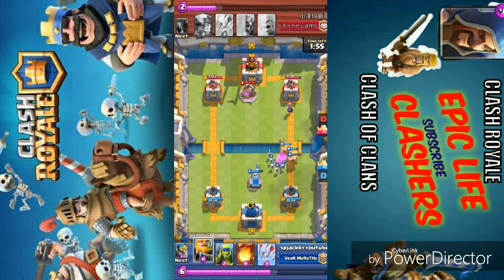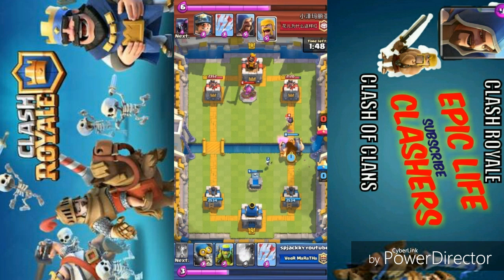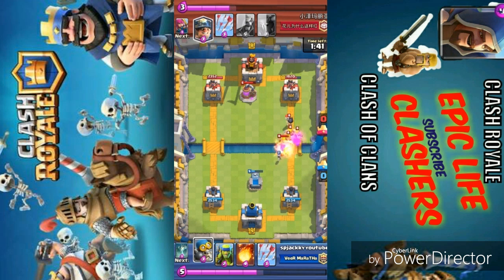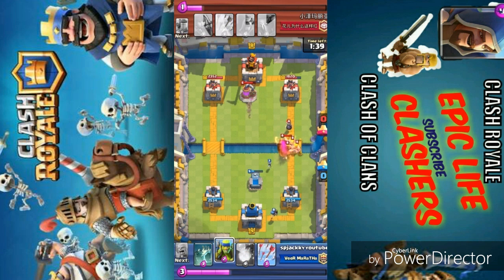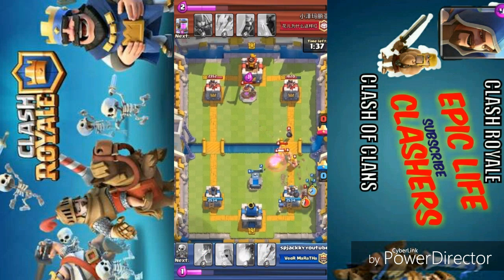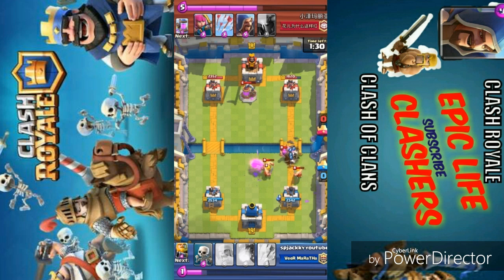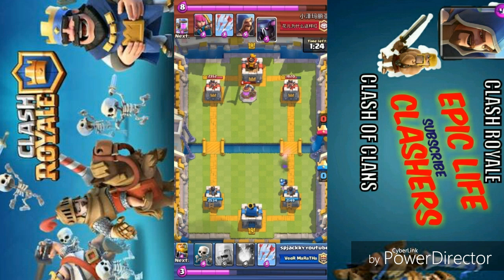Right now we are taking out this P.E.K.K.A and dealing with the Bomber — whatever you want to call it, but this Bomber is doing a great amount of damage. Now I placed the Royal Giant. Royal Giant is so overpowered, doing good damage to the tower. These Barbarians are very easily countered and the Miner is easily distracted by all the units. So I placed the Skeleton Horde — Skeleton Horde can distract Minion Horde, even Hog Rider, and handle the Hog Rider freeze combo very easily.